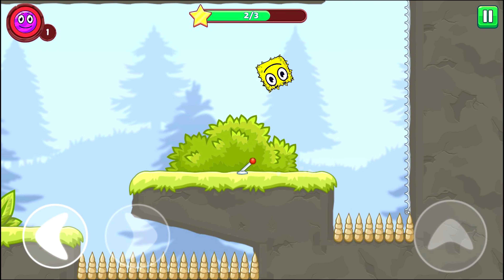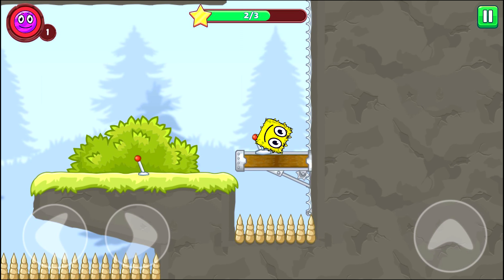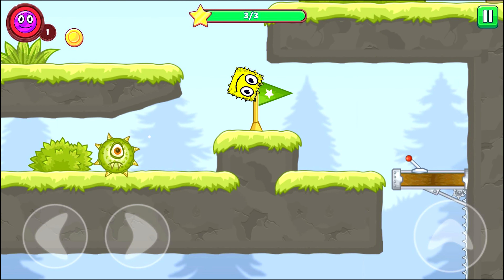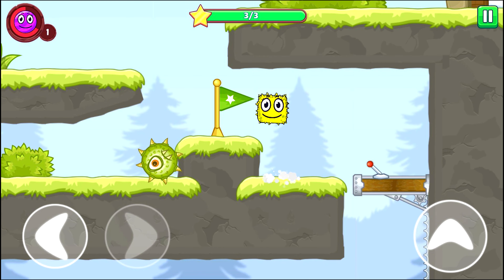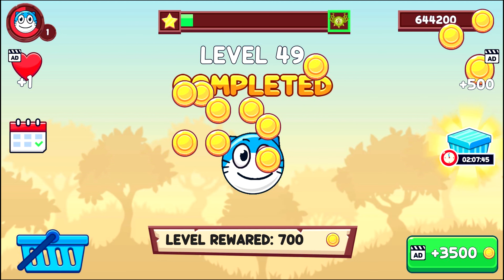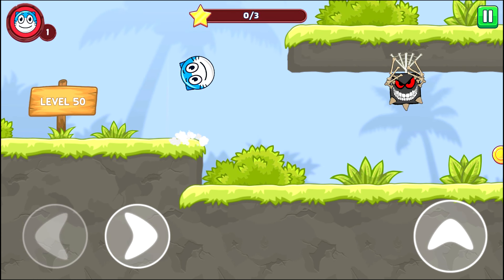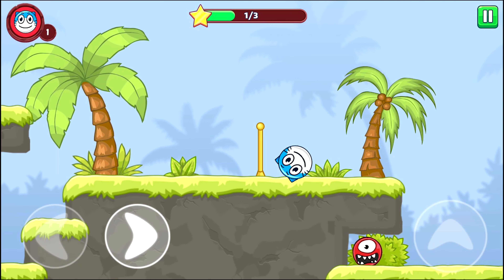Yeah. Go, go and start. Okay. Yeah, victory. Okay, select cat. Next level, go, go, go. Spider. Jump, take start and go, go. Checkpoint.